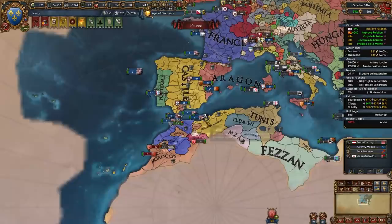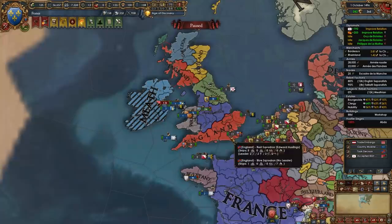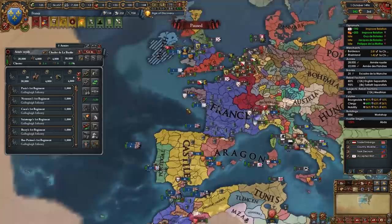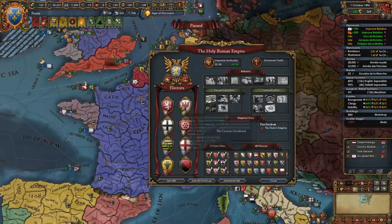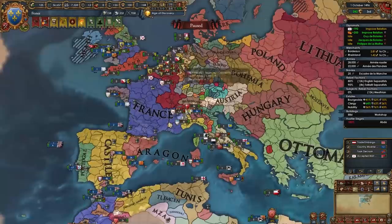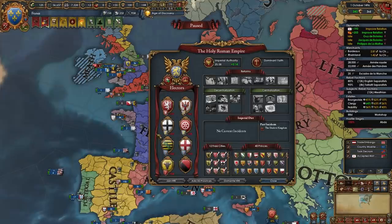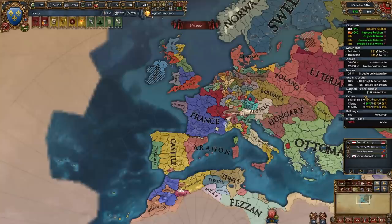After this point, continue expanding in the same directions. Finish off Morocco and whoever remains in the Maghreb. Finish England, Scotland, and whoever else is in the British Isles, then continue pushing into Italy. If you have Milan, feed them a bit up north and take the rest yourself — own all of Italy, all of France, all of the British Isles. Once you PU Castile, you'll own all of Iberia too, then start pushing into the Holy Roman Empire. With Diplomatic Ideas it'll be pretty easy to ally all of the electors and declare on the emperor to dismantle the HRE. Of course Denmark, the Kalmar Union, Poland, the Commonwealth, and the Ottomans will grow stronger without the HRE, but you'll conquer those small nations too and push into the HRE without fear of aggressive expansion.